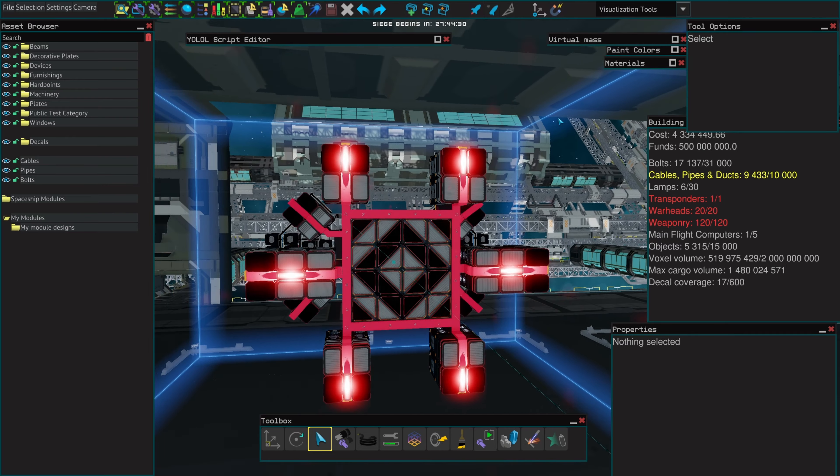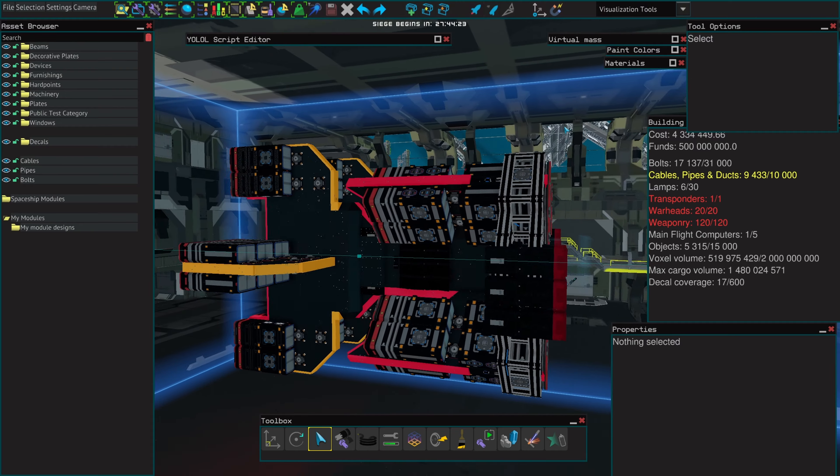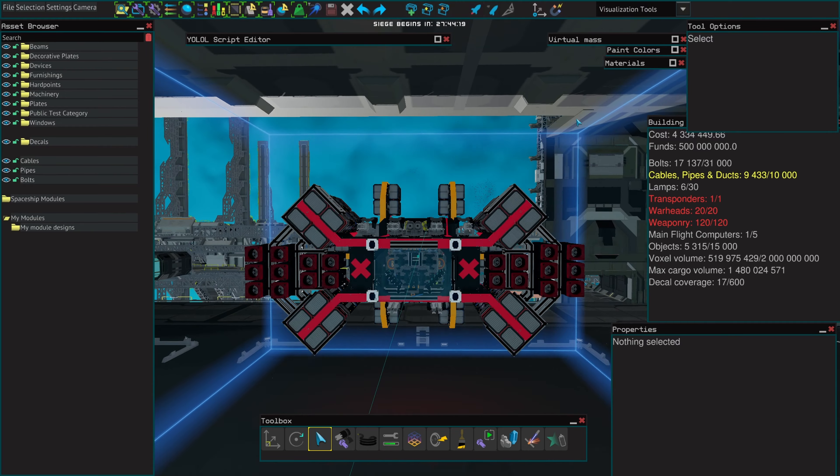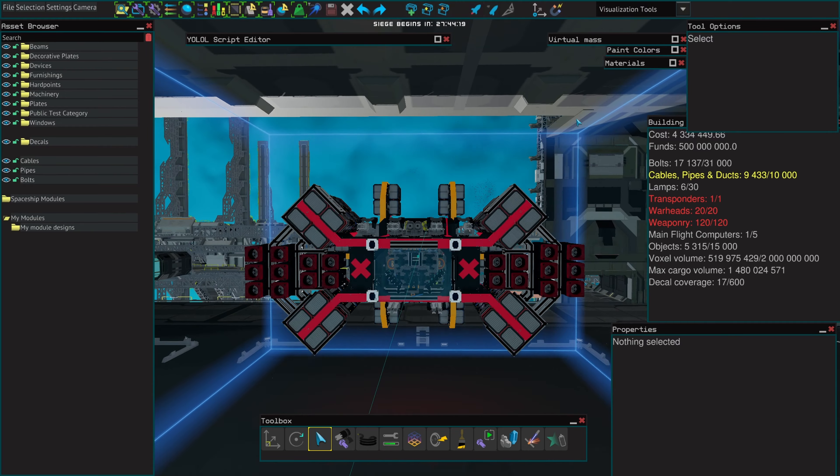The ship you're seeing right now is my ship called Blitz. It's a torpedo runner and it's a good example for the upgrade as it has enhancers, weapons, and pretty much everything that is concerned by the update.